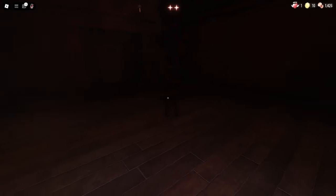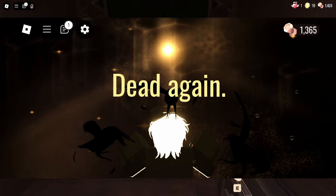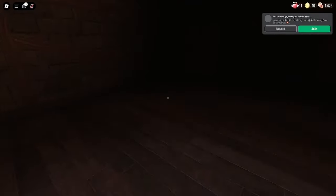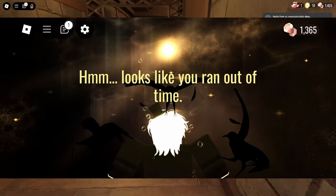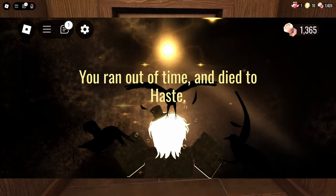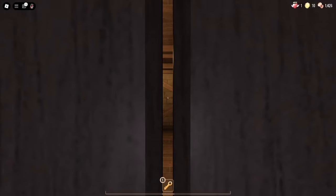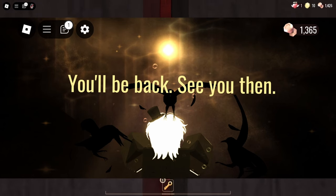The second death went like this — 'Dead again.' So already it seems like curious light is kind of annoyed with us. Then curious goes on to say, 'What got you this time? Looks like you ran out of time. You ran out of time and died to haste. I've given you a method to add more time to the clock. You're welcome. Maybe try a little harder next time. You'll be back. See you then.'